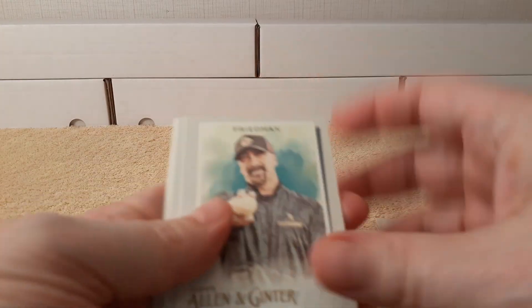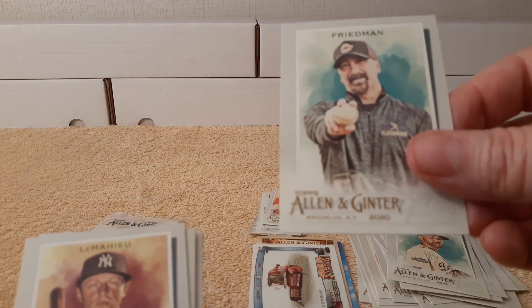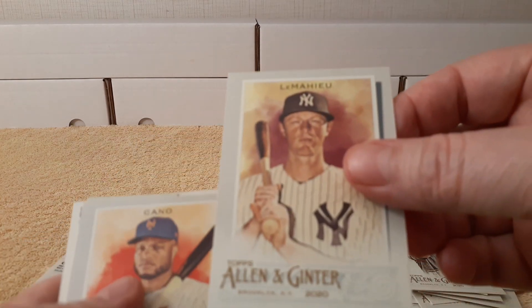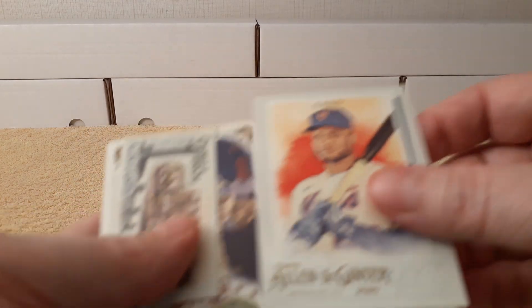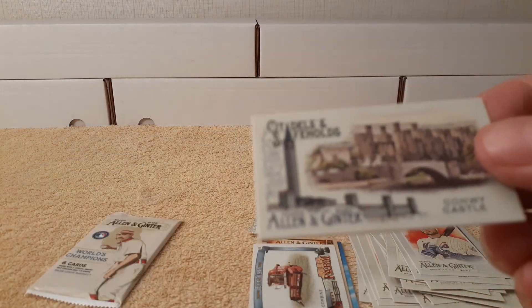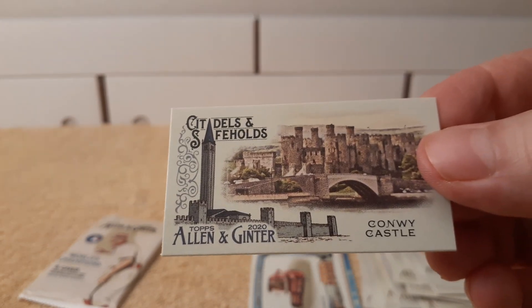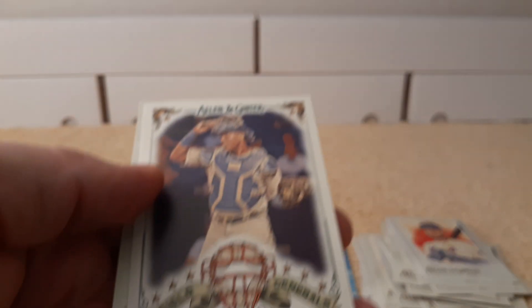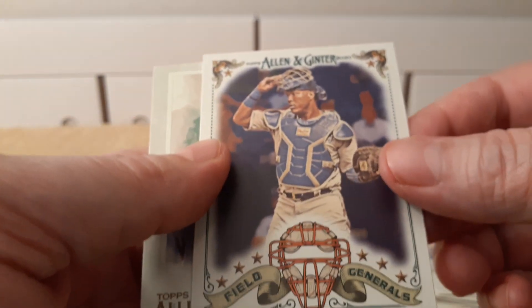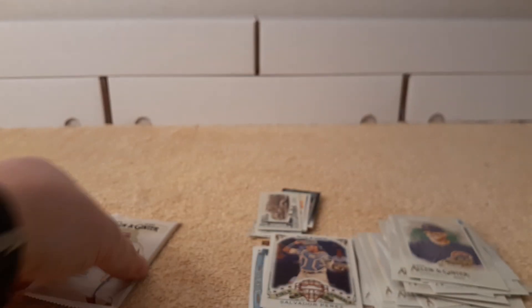Congratulations to the Dodgers on winning the World Series. Bob Friedman, pitching analysis. Le Mehue. Robinson Cano. Oh — Citadel's in. Safeholds, wow — Conway Castle. Mini — Salvador Perez. Field Generals — get them. And then Anthony Rizzo. Alright, last pack.